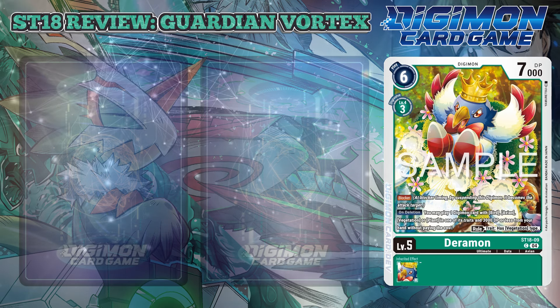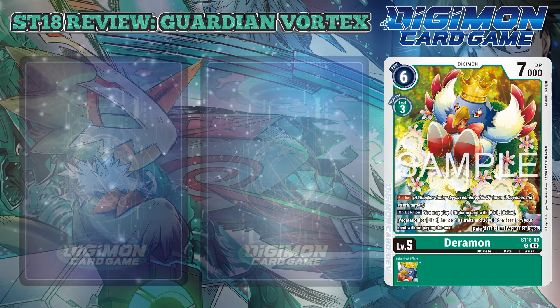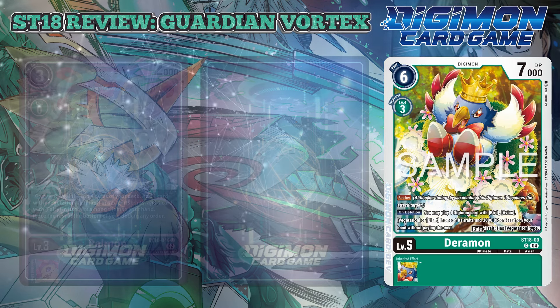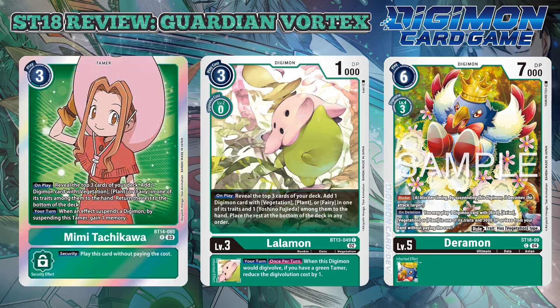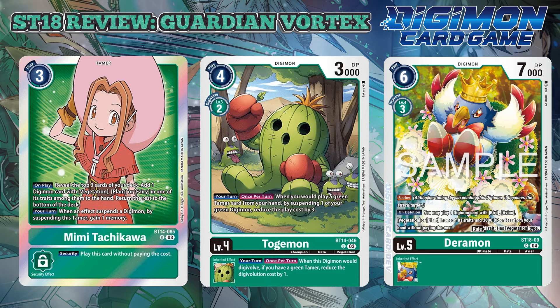Derramon is the first level 5 Digimon to review and is a simple Digimon that has Blocker. In addition to being an Avian trait Digimon, it also has the Vegetation trait, meaning you can search for this in even decks that utilize Palmon, Lallomon, and BT14 Mimitachikawa. It has an on-deletion effect that allows you to play one Digimon card with the Bird, Avian, Vegetation, or Plant trait with 3,000 DP or less from your hand without paying cost. This opens up silly shenanigans — you could play Togemon for free, though the downside is utilizing your resources efficiently.